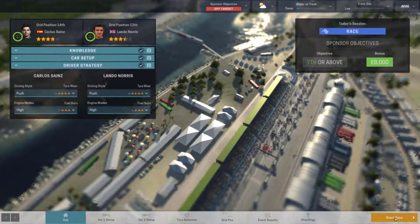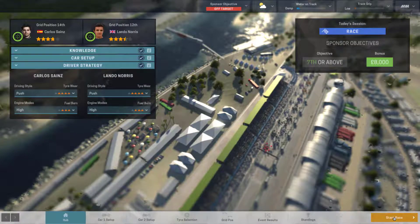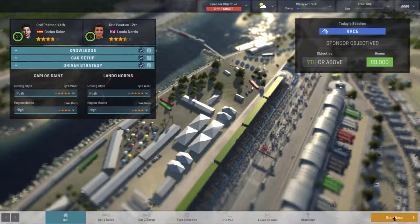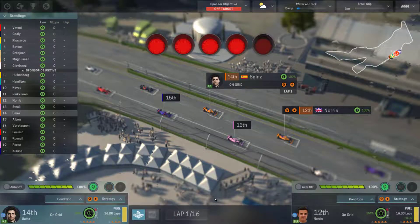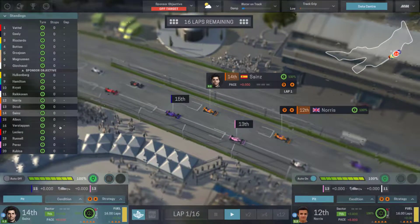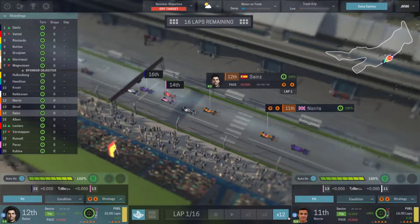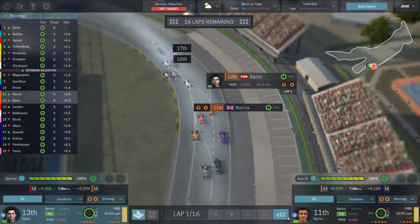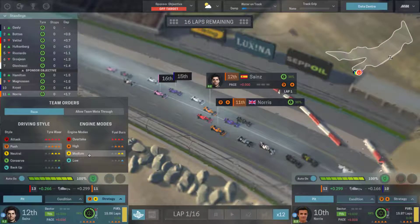We'll need full wets eventually. Let's get into today's Australian Grand Prix. Vettel on pole, Gasly second, Ricciardo third, and Bottas fourth at the start. Three, two, one — and we are away in Sydney. Come on — speed up to 12x. Good start from both Norris and Sainz.